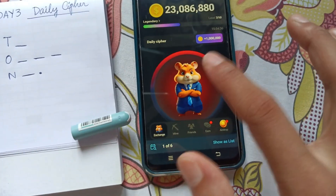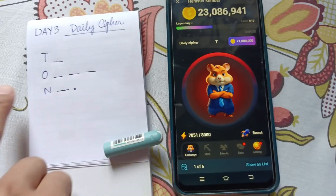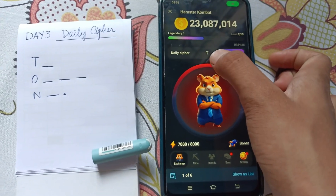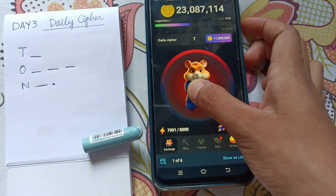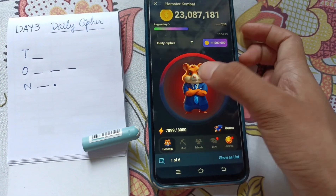So how do we do it? First, for T, you need to tap the screen and hold for a few seconds — the letter T will appear. For O, you need to do the same thing twice: one, two, three — the letter O will appear.